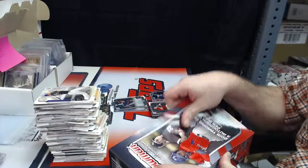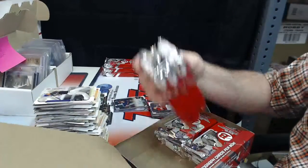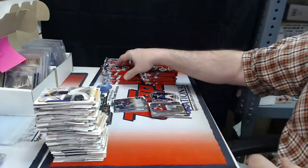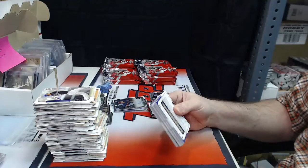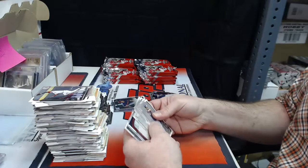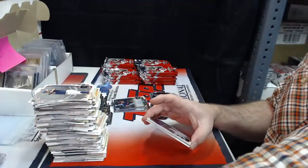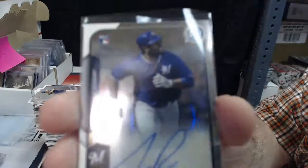SportsCards35 - are you trying to tell me that everything we discussed was a lie? I mean, you still have to like hair though, right? Alright, papers, chromes, papers. Bowman Scouts Luis Severino. First auto is fast and it is a rookie auto - Jason Rogers for the Mariners.